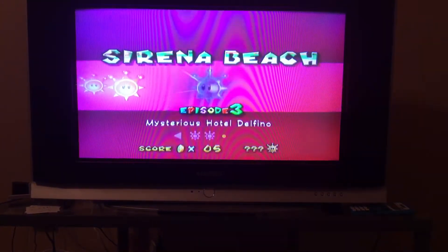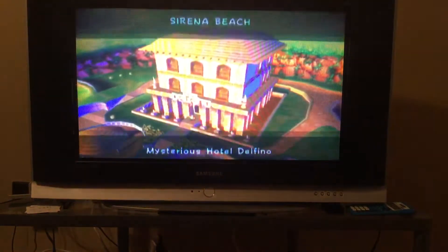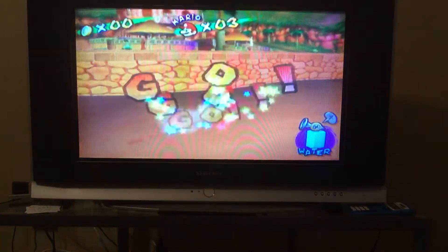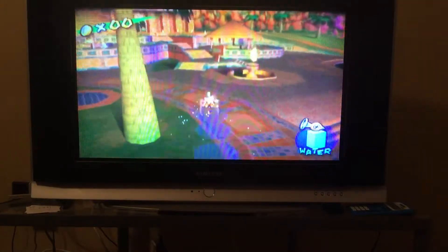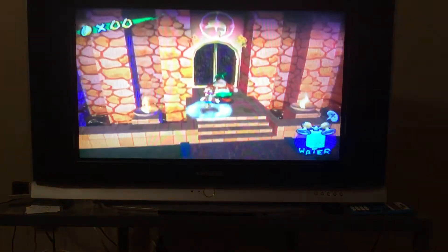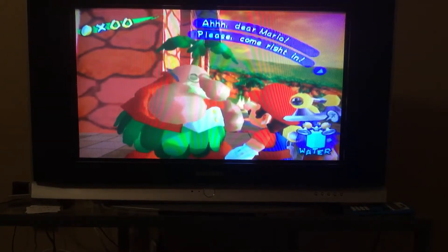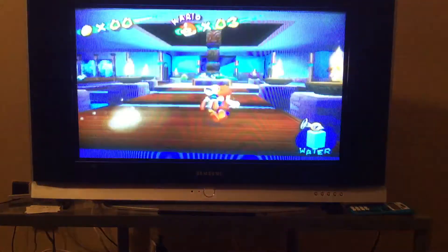Anyway, mission number three: Mysterious Hotel Delfino, which is kind of an annoying mission. But I think I know a way to get this to work — I know a glitch. I've seen it, but I think it's kind of hard to pull off. The game dialogue reads: 'Oh, dear Mario, please come again. Do I sense some reluctance? Come here, don't dawdle.'